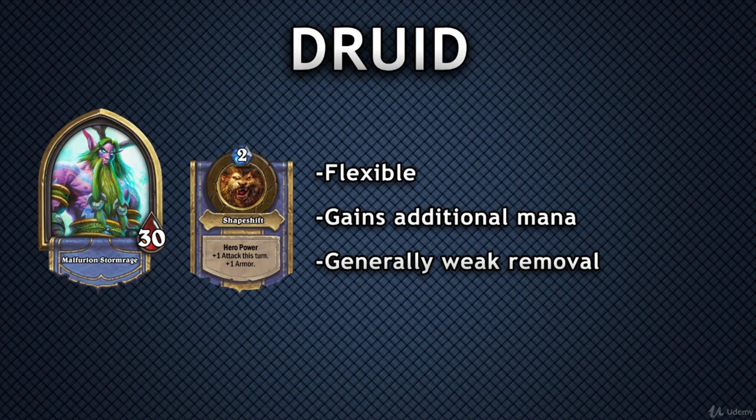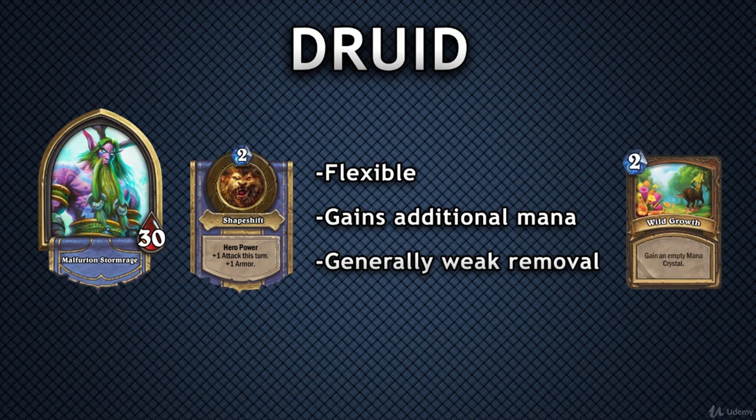Flexibility is a big part of playing Druid, and another way to be flexible is to manipulate your mana crystals. Gaining extra mana crystals is a specialty of the Druid class, and cards like Wild Growth, Nourish, or Innervate allow Druid to ramp up their mana. By investing a card and spending the mana early, you're then able to reap the rewards by having more mana than your opponent on the following turns.